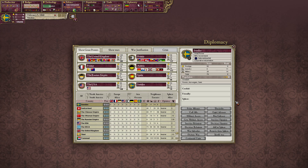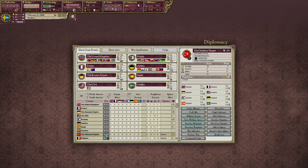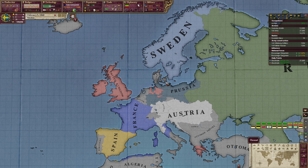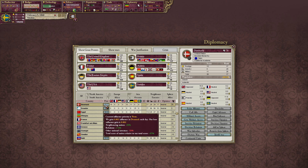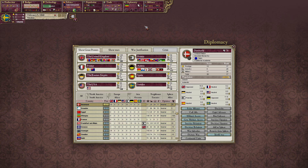Congratulations Sweden, you are now a great power! Who is number 9? The Ottoman Empire with 2 points, so we are really close to not being a great power. But we can start sphering other nations now. At the moment we have no one in our sphere, and if we want to form Scandinavia we need to sphere Denmark. So let's focus on Denmark — hopefully we can keep the Prussians away from Denmark because we need it for Scandinavia.